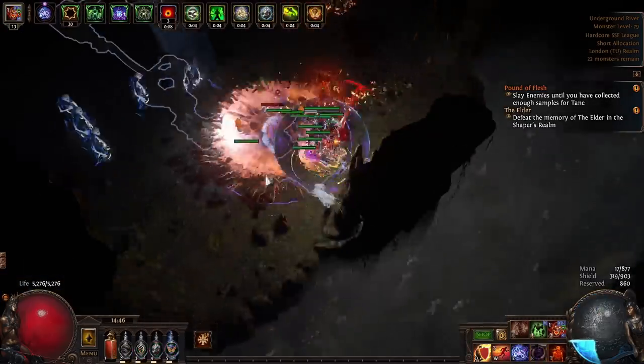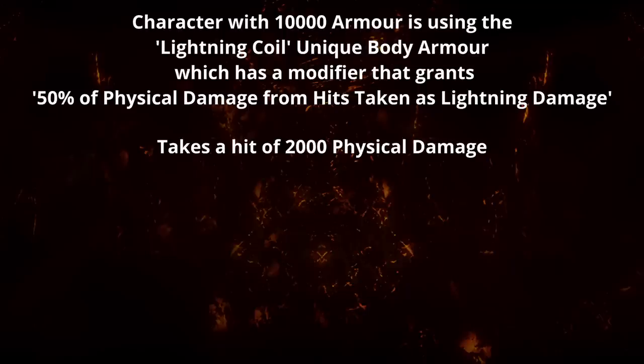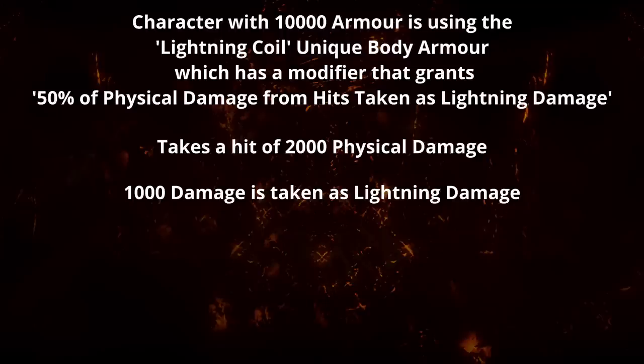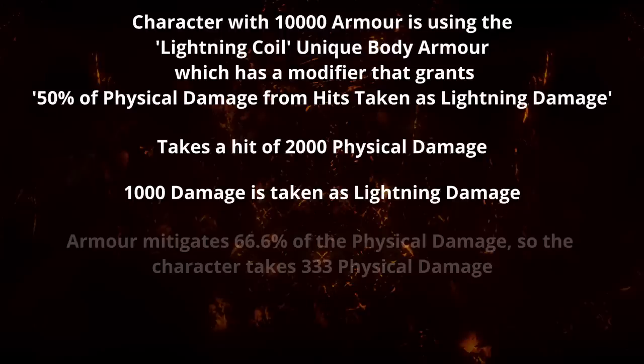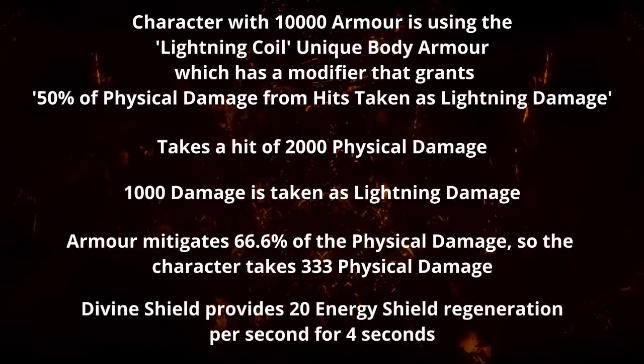For example, let's say that same character has the Lightning Coil unique body armor equipped and takes the same 2,000 physical damage from a hit. Because of Lightning Coil's '50% of physical damage from hits taken as lightning damage' modifier, 1,000 of the physical damage is taken as lightning damage. The remaining 1,000 physical damage is mitigated by the 10,000 armor, which provides 66.6% physical damage reduction, so 667 physical damage is mitigated and the character takes 333 physical damage. The character will then regenerate 20 energy shield per second for four seconds. The portion of damage shifted to lightning damage is not considered as prevented physical damage.